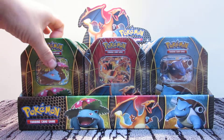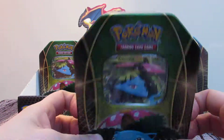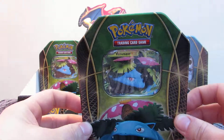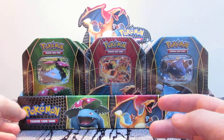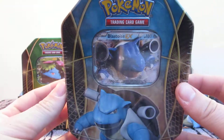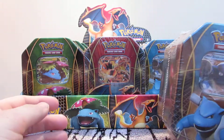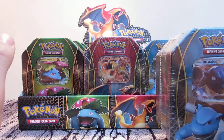We opened up the Venusaur Tins in the last episode and, well, they were rubbish - we didn't get anything good at all. So hopefully we're going to make some better progress with these bad boys, the Blastoise Tins. I've had these tins in my room for a good few weeks and I'm getting sick of not opening them so I'm just going to get it done today.